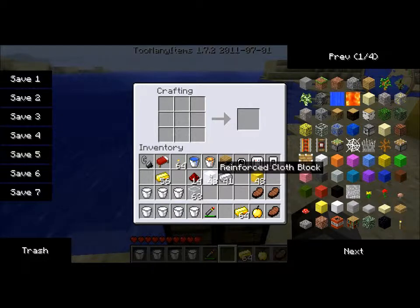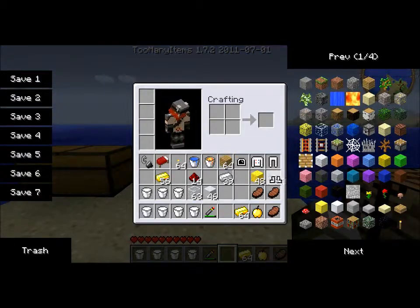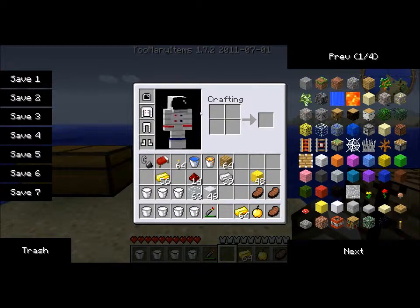Now let's go ahead and put on — for some reason it's called sneakers. I don't really know whether they're sneakers or boots or whatever they're supposed to be called, but it's called sneakers in this mod. So we'll put that on so we can survive. It does count as armor — I'm not sure how much armor it is, but it is armor.